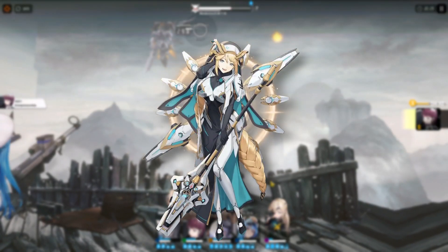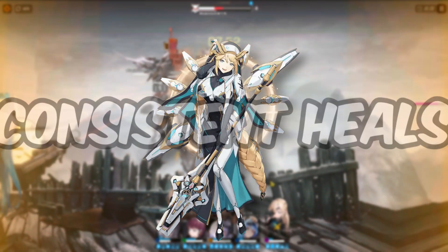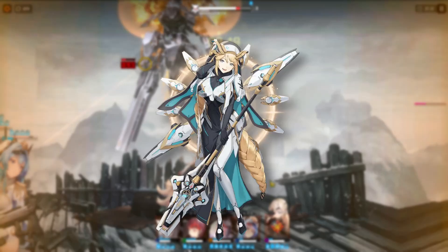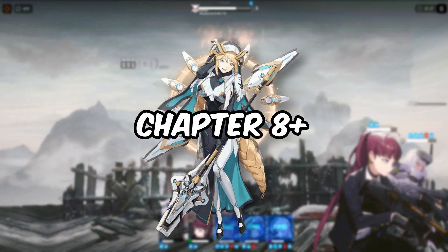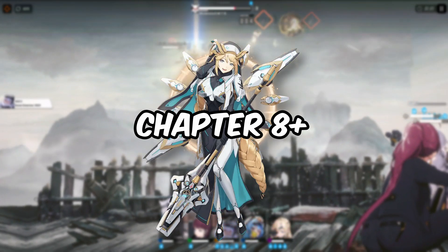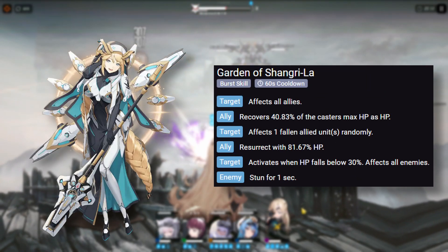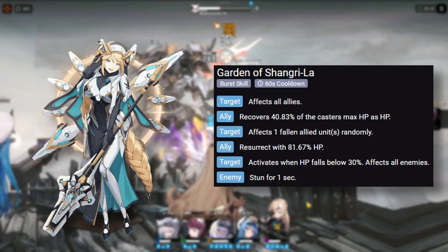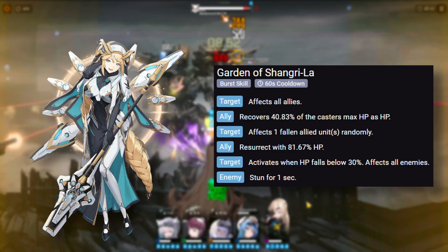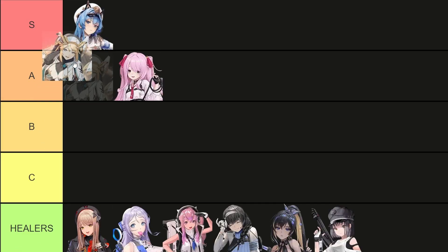Next up we have Rapunzel. She is the most underrated unit in this tier list but I'm starting to see more people pay attention to her and realize her potential. Her kit revolves around giving her team consistent healing, focusing more on your 2 main DPS characters, and she is the only character in the game who can bring back a downed character. She shines more in the mid to late game, around chapter 8 and beyond, where survivability becomes critical. Her only issue is that her burst skill has a 60 second cooldown — the longest in the game — meaning you'll likely need to run her with 1 or 2 cooldown reducing characters. In the perfect team she is definitely S tier, especially mid to late game, but outside of that I will put her on A tier.